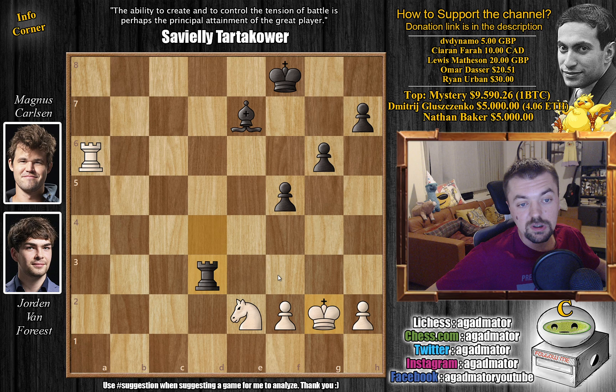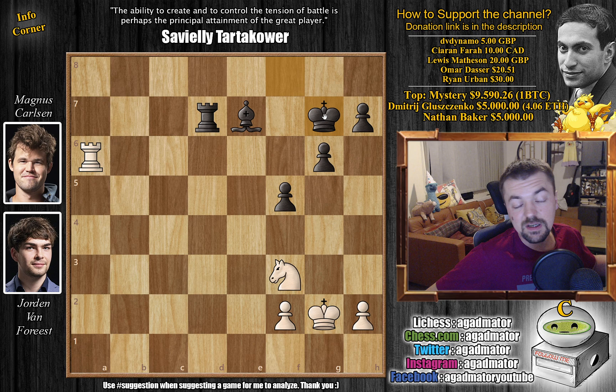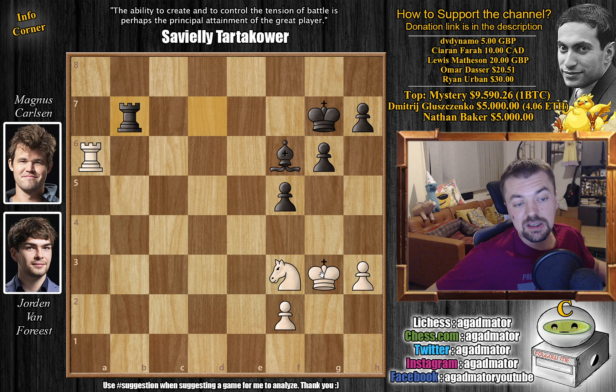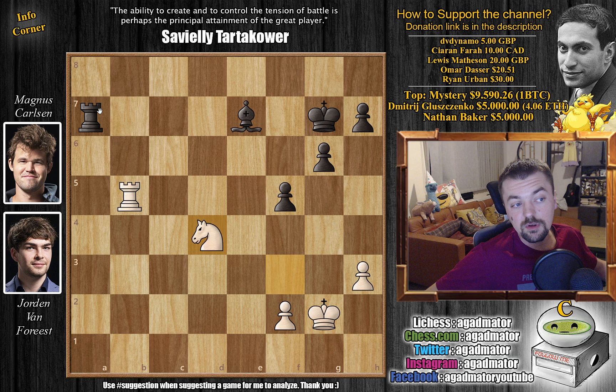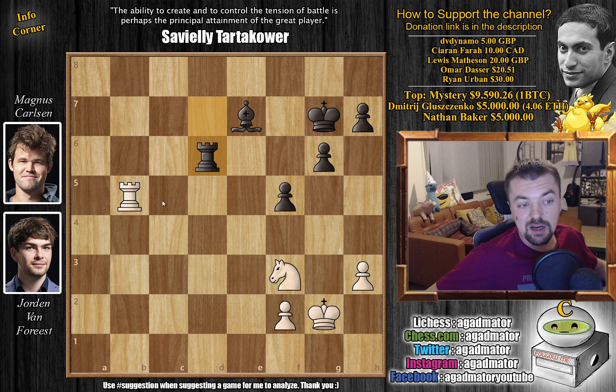Let's see if Carlsen can push for more than a draw here. Knight to g1, rook to d7, knight to f3, and now king to g7. Magnus needs to find some way to advance with his king and push his pawns. H3 and bishop to f6. King to g3, rook to b7, king to g2, and rook to e7. Rook to a5 and now rook to c7 — just reaching move 40, getting time control and gaining more time. Rook to d5, rook to a7, rook to b5, and now bishop to e7. Knight to d4 and now rook to d7, attacking the knight. Knight back to f3.